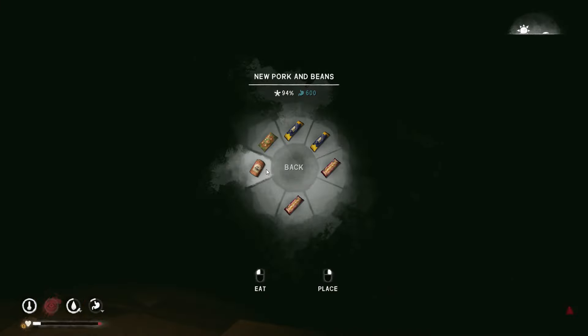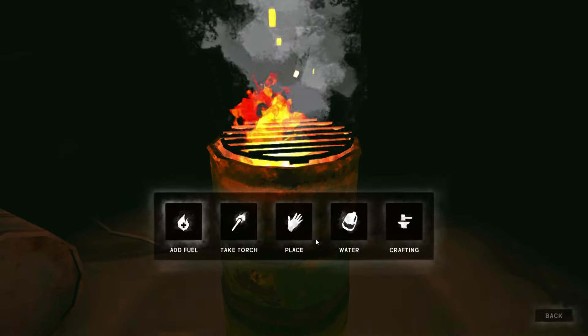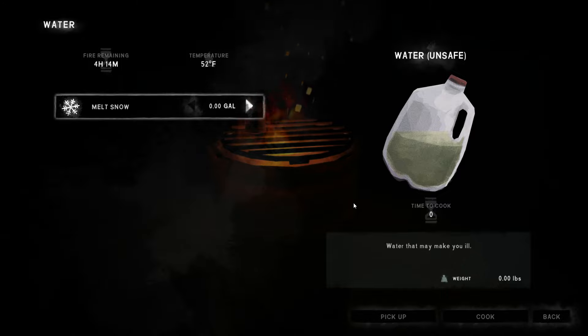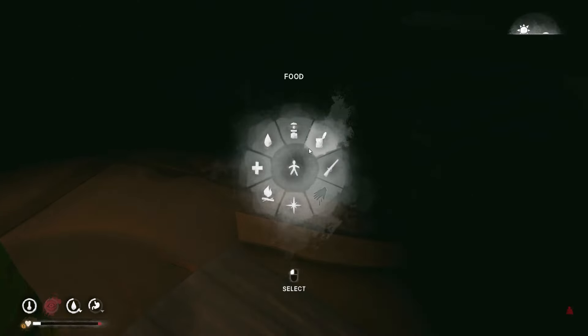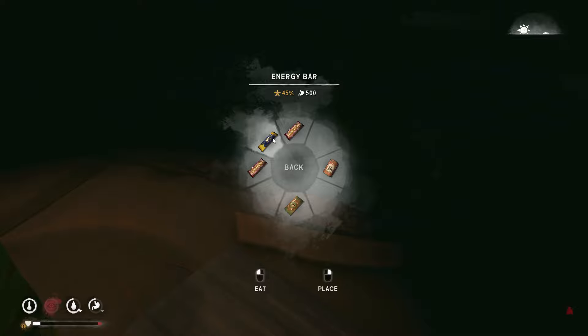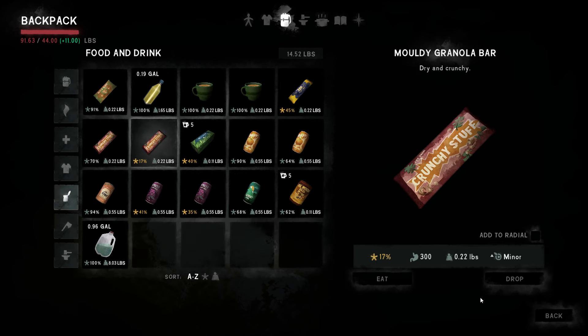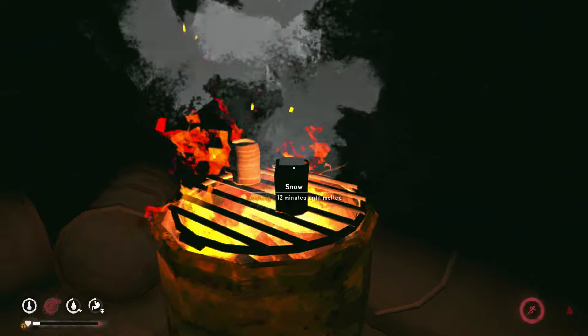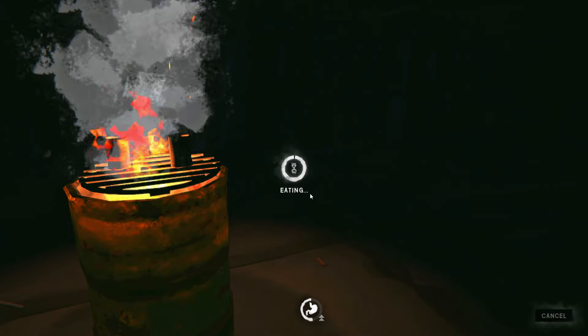I'm going to save that can for now. Let's try the energy bar - 24%. I'm afraid if I get sick, that might be the end of me. We're good. So let's cook some water. This is 17% - I am not going to risk that. No, thank you. We can make some coffee. Go ahead and eat this - 45%. There we go.